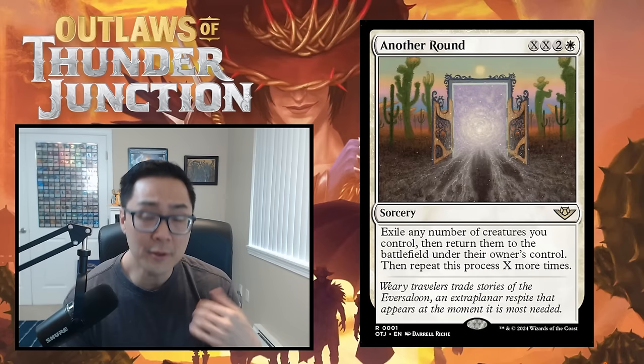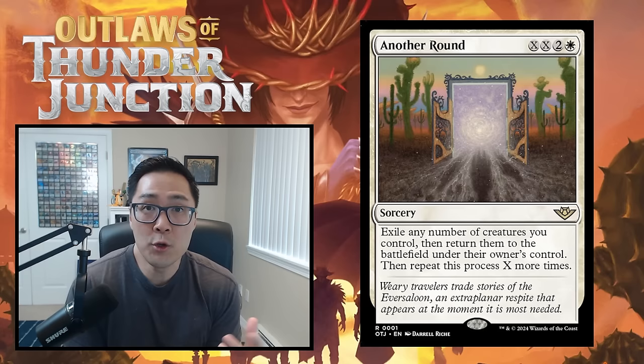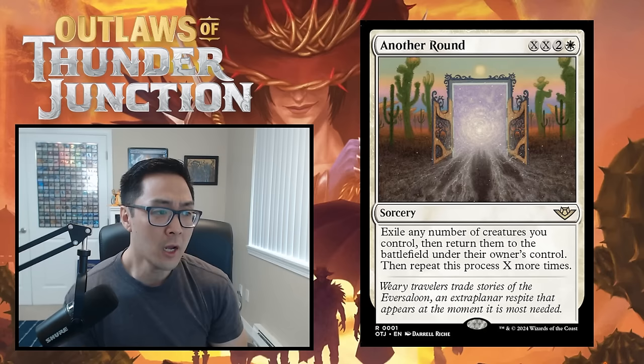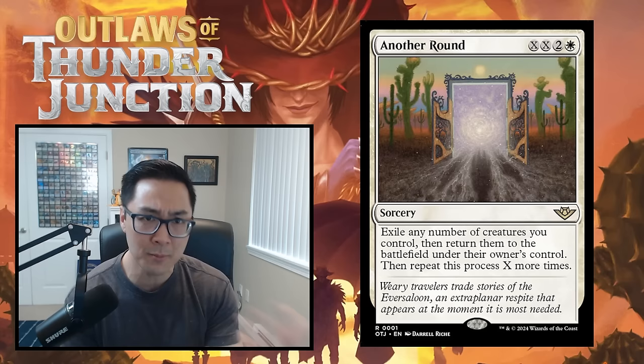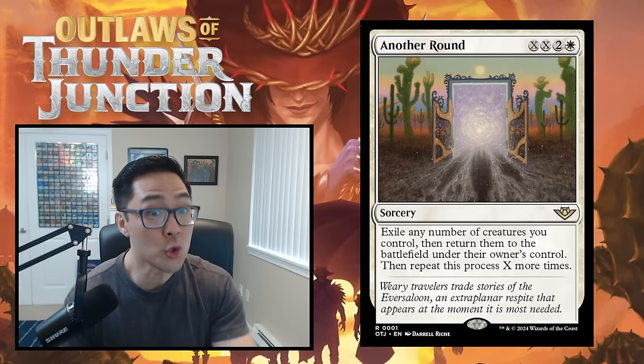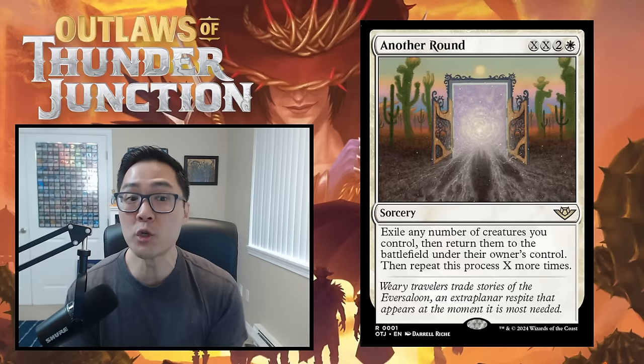The next mechanic is plot. Plot lets you pay the plot cost of a card upfront, exile it from your hand, and cast it as a sorcery on a later turn without paying its mana cost. This lets you set up double-spell turns and synergizes with cards that trigger off casting multiple spells. Unlike foretell, your opponents can see your plotted cards and plan around them.